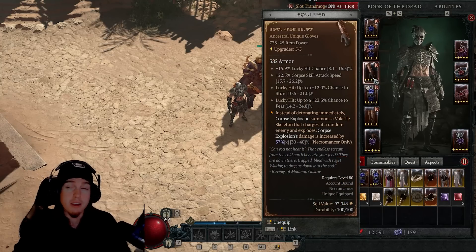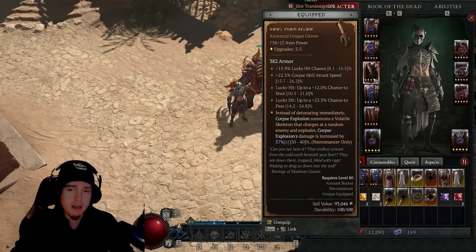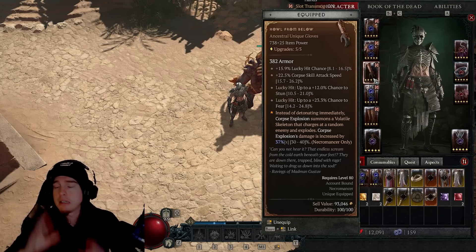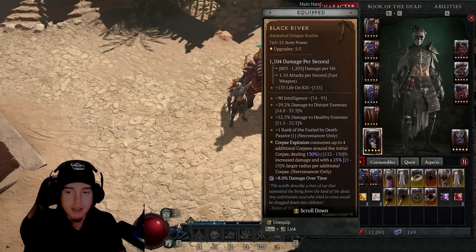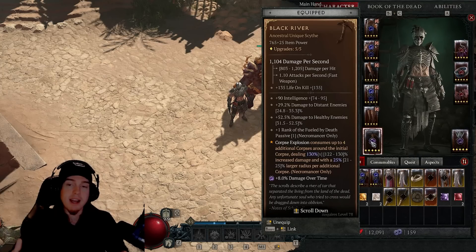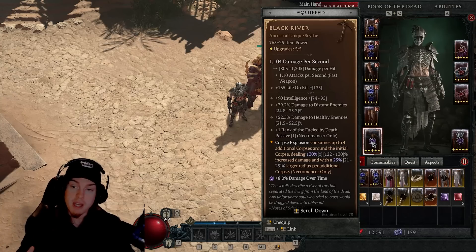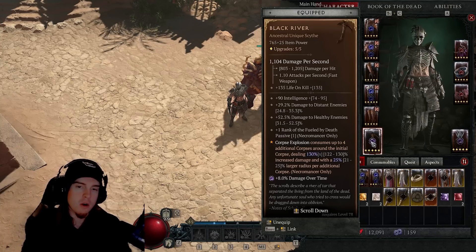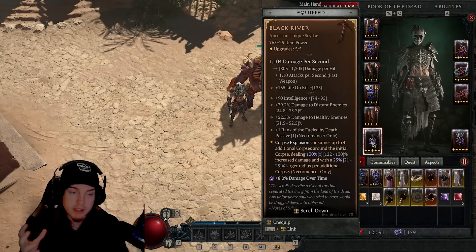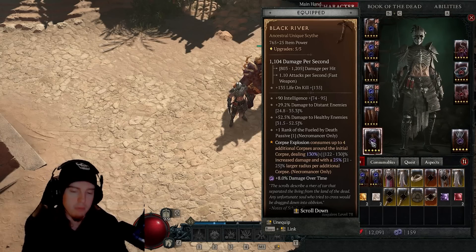The other unique that could make this even more beneficial is Hail from Below, but it's definitely not necessary. That's just going to further increase our damage by quite a bit. We're getting all the damage we really need from the Black River on top of some other legendary aspects, giving us the capability of possibly one of the strongest Necromancer builds right now — not only massive damage output but really strong survivability.